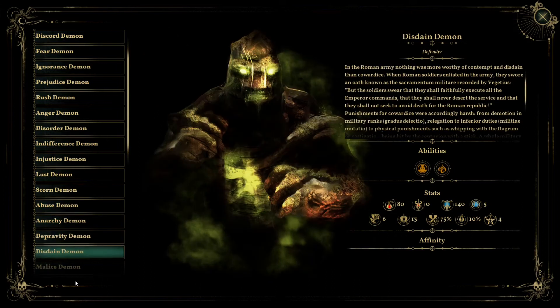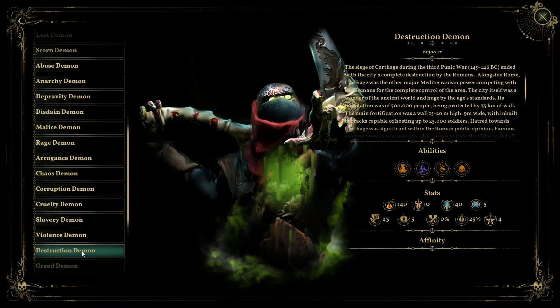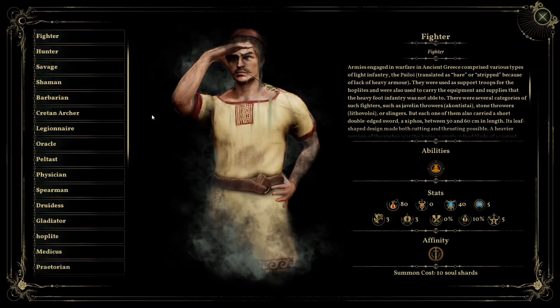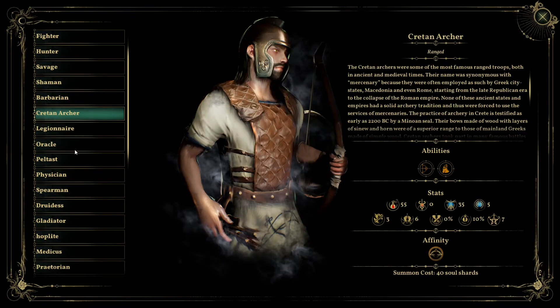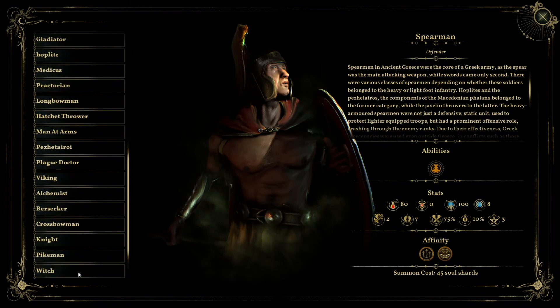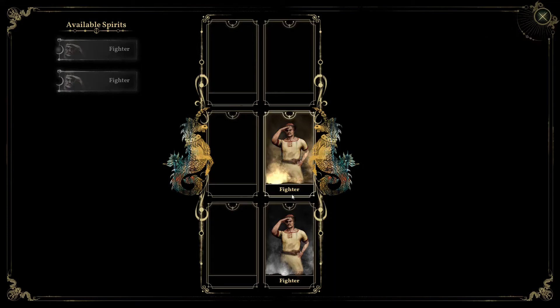One book is about demons — a lot of them — and the demons are very scary in this game, just look at them. The other book is full of fighters: warriors, shamans, archers, plenty of them. We have even the witch, and this is a character we will be able to play.